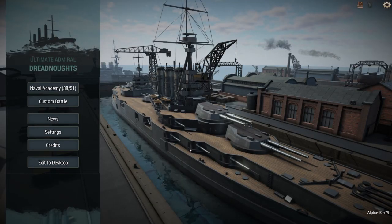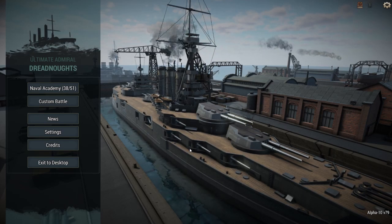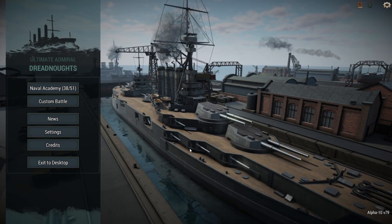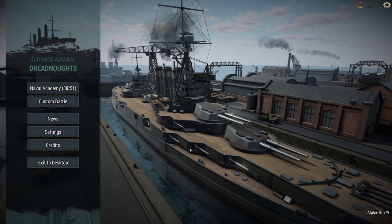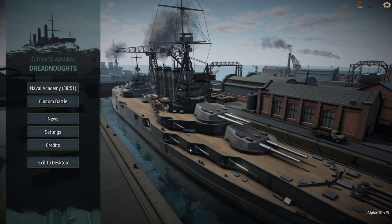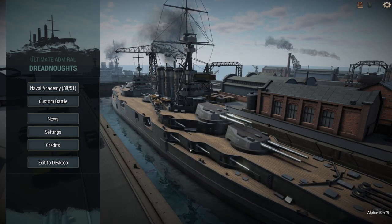If you all want more Ultimate Admirals: Dreadnoughts, go ahead and give it a like and comment. I'm really wanting to do more with this game because there are ship designs that were only drawn out on paper and never tested — and I'd like to test them out here. You can make ships exactly as they were designed, or make up weird ships like crazy destroyers that can do 50 knots with nothing but torpedoes.